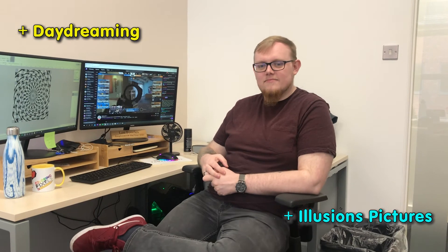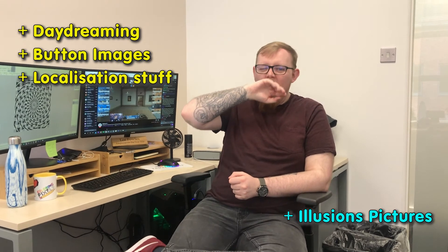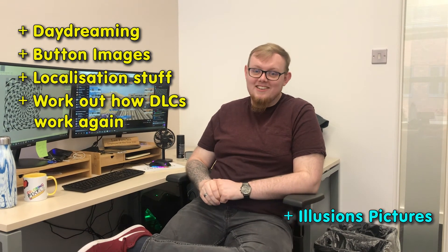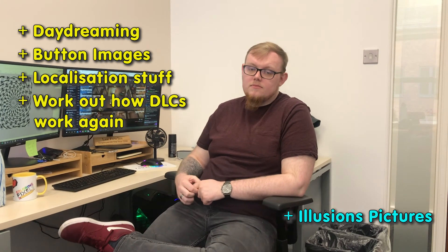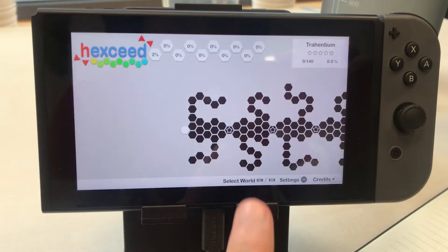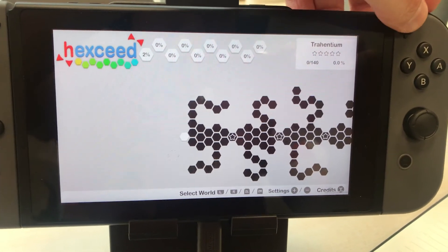I'll be back on the Switch, just finishing off the button images — there are a couple of layout bugs with that, and there's some more localization stuff I need to do to make it work properly in all languages. Other than that, I'm going to try and work out how DLCs work. Once we've done that, it's probably good enough for submission. The little bar at the bottom is now working as expected — you take the controller out, that takes over, everything shifts along, all the spacings are right, and it looks good. It feels like a Switch game now.